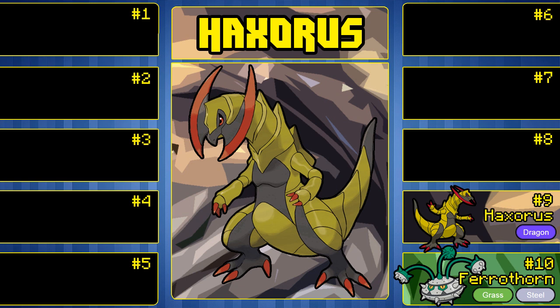It gets Swords Dance and Dragon Dance — both are redundant to have on the same Pokemon, but just having those two as options is really good because you can either boost its speed and attack or just boost its attack altogether. It gets Outrage, Dragon Claw, and I feel like it should get Earthquake. Haxorus has an awesome design as well — could even be Bug/Dragon if it Mega Evolved. Haxorus is number 9 on this list.